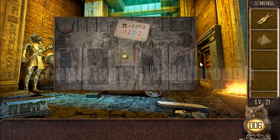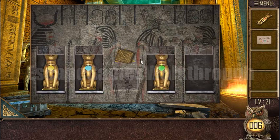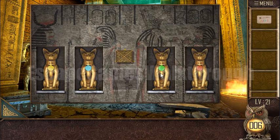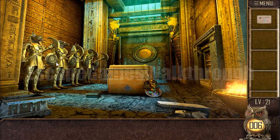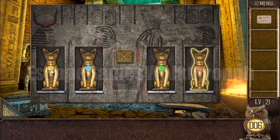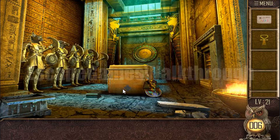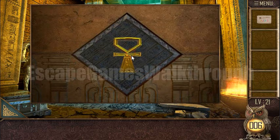Let's use this triangle here. Also here we can find the clue that will be used later. We place the cat here and need to set them in the correct order. The clue is these lines: red, yellow, blue, green. Let's set them red, yellow, blue, green. Here we have found an ankh and we can paste it here.